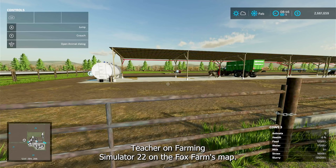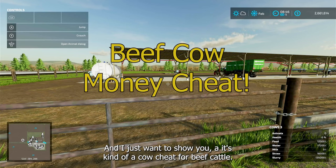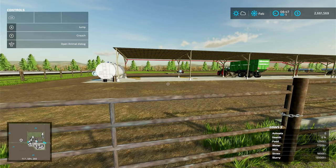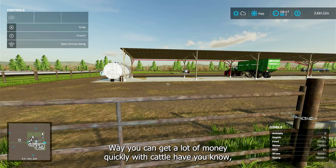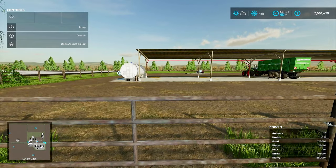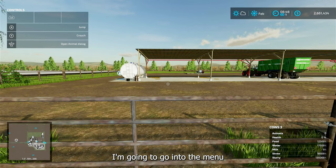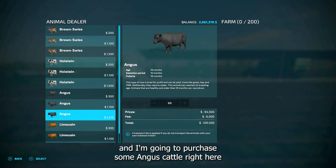Hey, this is Farmer Teacher on Farming Simulator 22. We're on the Fox Farms map and I just want to show you a kind of cow cheat for beef cattle — a way you can get a lot of money quickly with cattle. If you raise them it takes a while for them to grow, but let me show you what we're gonna do. I'm gonna go into the menu and purchase some Angus cattle.